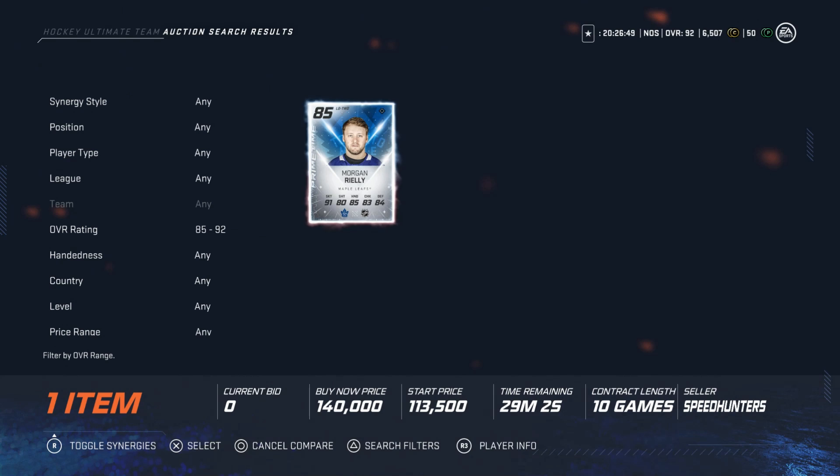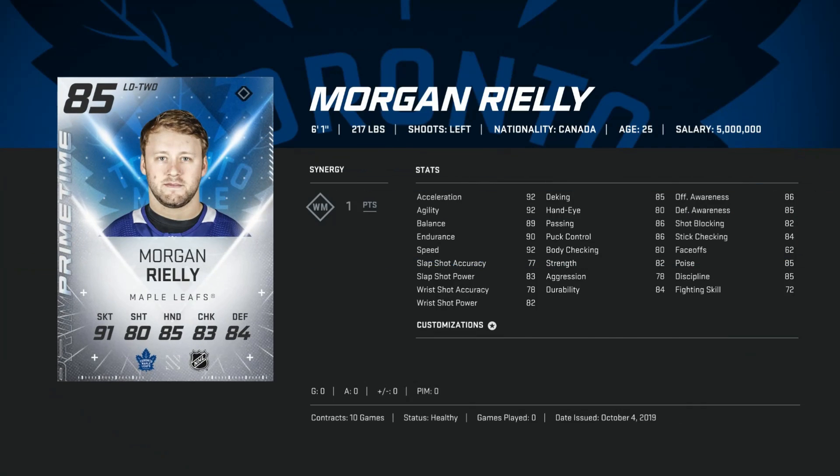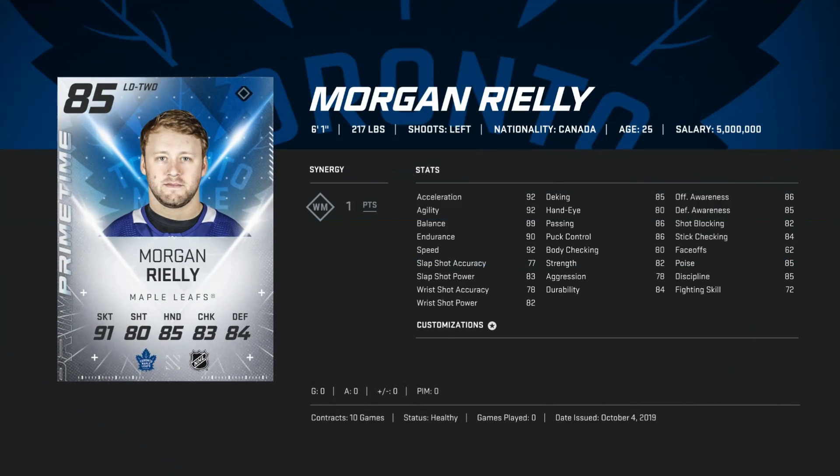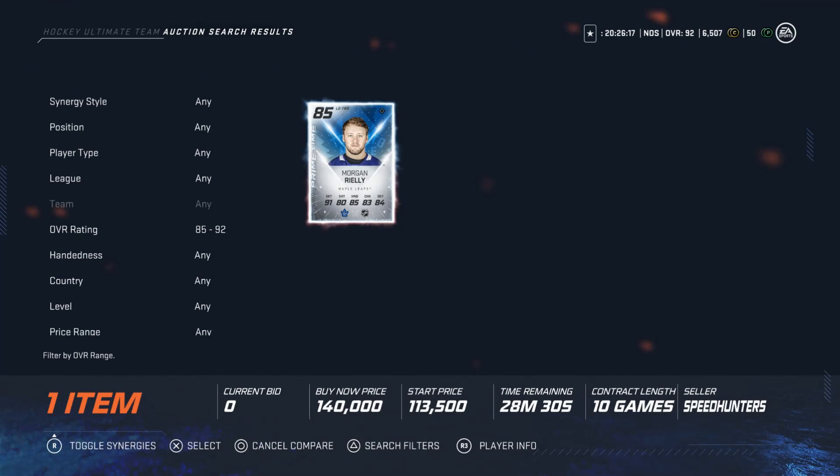The next one would be the primetime Morgan Rielly. There's only one up on PlayStation, but if he's going for anything more than 80K, I would avoid. You can get other defensemen that are better, especially left-handed ones. It's the right-handed ones that are significantly weaker for far cheaper than this card. 140K — even anything over 100K is just too much. His slap shot accuracy is well under 80, and while his speed is nice, there's just really no reason to pay this much for him.